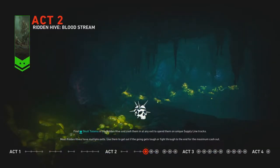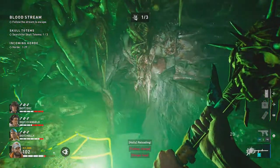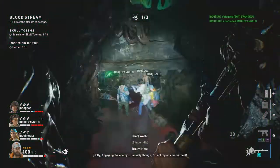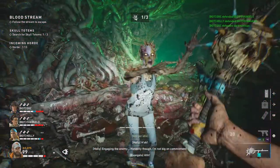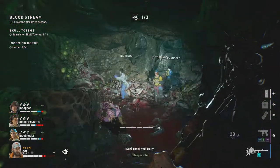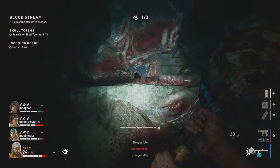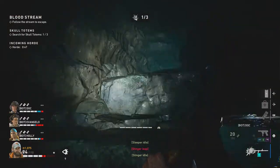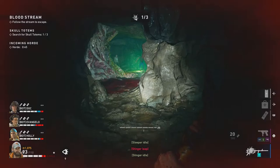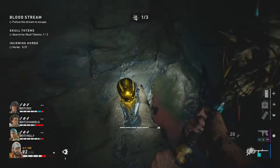Next we have the Bloodstream. Our landmark is going to be the first stream or path leading down, so of course you have to head down. Once you're down, you know you're in the right area because there is going to be a green flare. Once you've dealt with all the ridden here, head to the left side of that green flare to head up to the floor where the skull is. We have another green flare, and the skull is going to be on the right side of that flare over here.